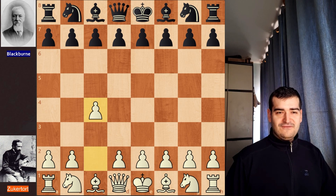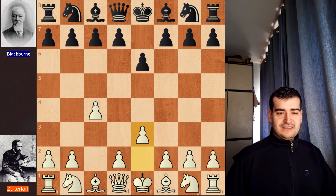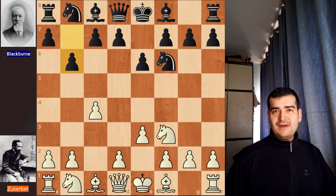White opened the game with c4 and after e6 we are in the Agincourt Defense of the English Opening. The main idea for black in this position is to push d5 and counter white's center. White continues with e3, we have Nf6 for black, Nf3 for white, and b6. After this move the game transposed into the Queen's Indian Defense.